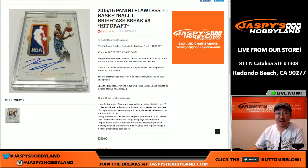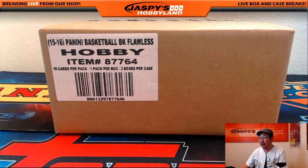Hi, how's it going everyone? Joe for Jaspi's Hobbyland here. 2015-16 Panini Flawless Basketball, one briefcase hit draft. This is break number three, comes from a so fresh and so clean case right there.